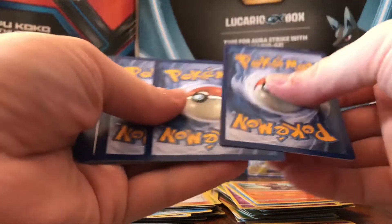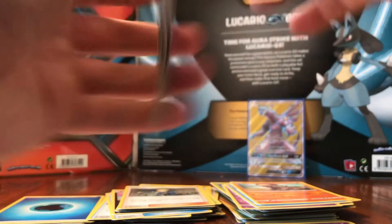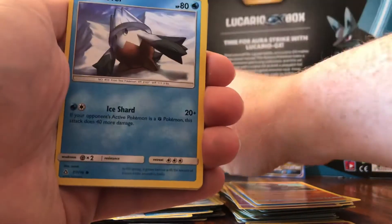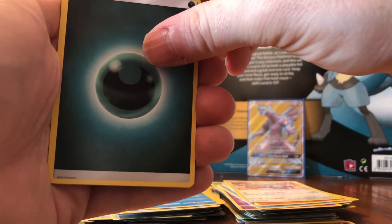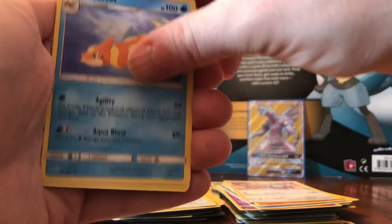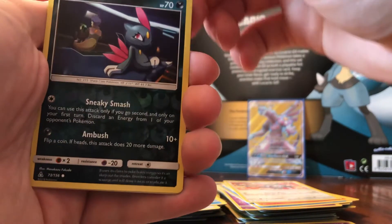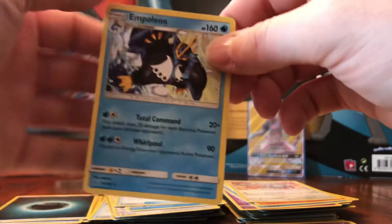Last pack — Duskmane on the cover. We have Carnivine, Murkrow, Magnemite, Snorunt, Glameow, Energy, Pelipper, Floatzel, Missing Clover. The reverse is a Sneasel, and the rare is a non-holo Empoleon.